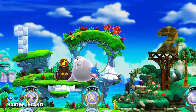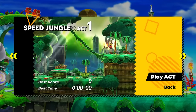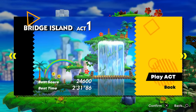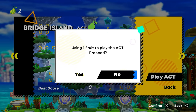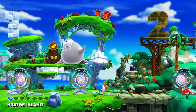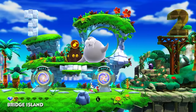And then what's the deal with this over here? We got this little walrus — Bridge Island Act 1. It's Act Fruit! I'm so confused. Are these like little extra bonuses? Using one fruit to play Act — Proceed. Maybe I should save this for later. We'll earn up a bunch of fruit and try these out. It looks like there are more acts for some more areas coming up soon that we'll be playing in the next episode.